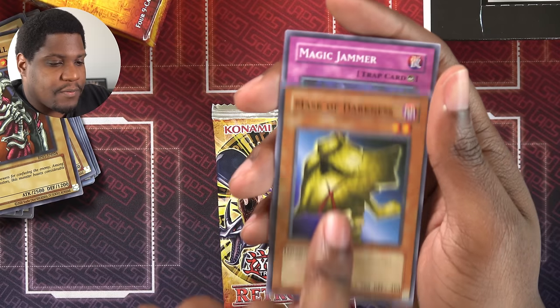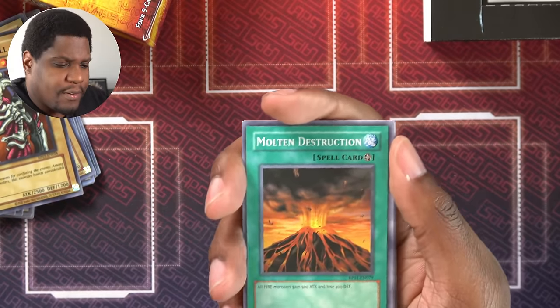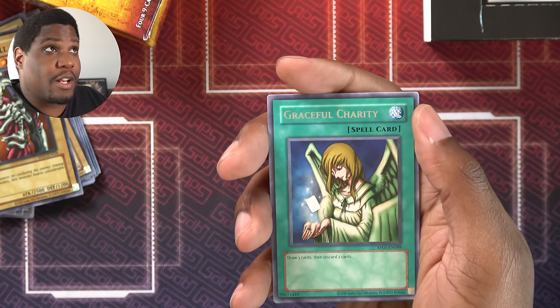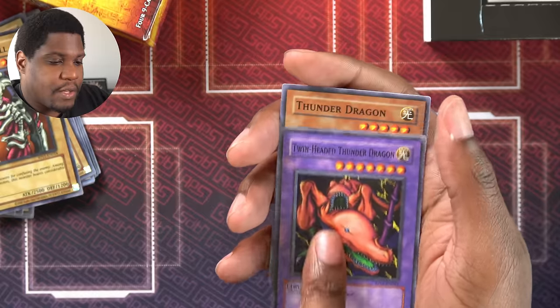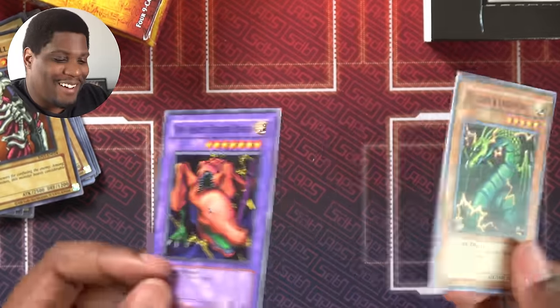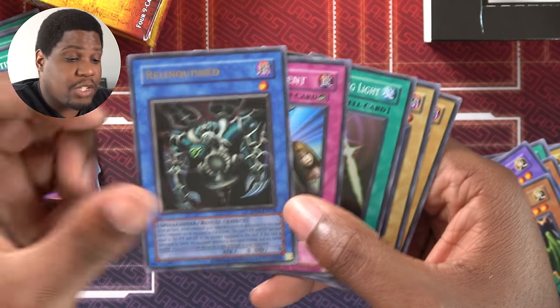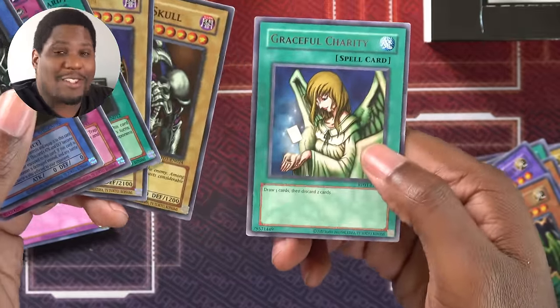Gravekeeper's Servant, Mask of Darkness, Magic Jammer, and Flame Swordsman — I like these packs. Molten Destruction, I think I pulled three of these. Giant Rat, Hyozanryu, Luminous Spark. Graceful Charity — that's a very good card. Seven Tools of the Bandit. Maneater Bug. Twin Headed Thunder Dragon. Thunder Dragon. If I could have pulled one more Thunder Dragon I could have made the fusion. But those are my packs. This is honestly not bad — a Relinquished I can actually use, Solemn Judgment, Swords of Revealing Light, Dark Magician, Summon Skull, and Graceful Charity is crazy. This is gonna be a good time.